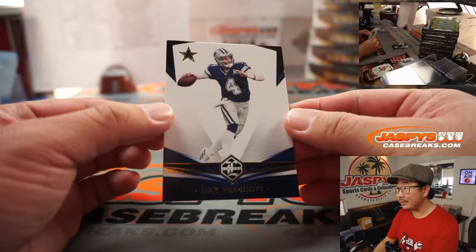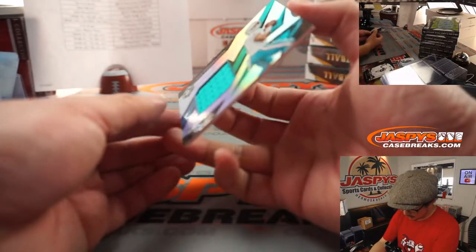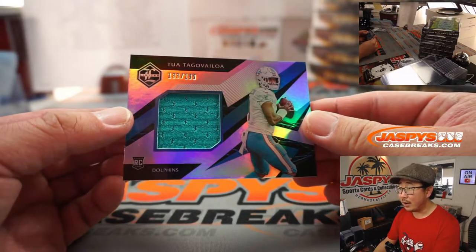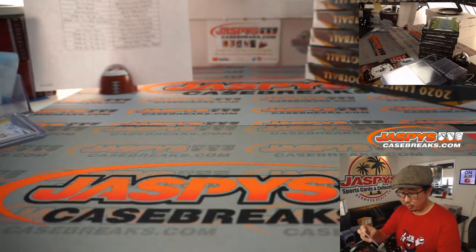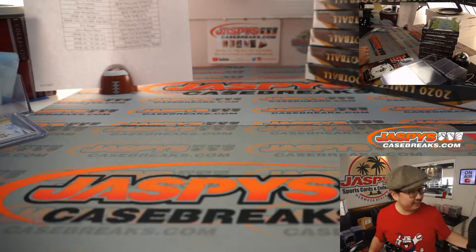And behind Dak Prescott — he got paid, that's the number of years he got on his contract — is Tua Tagovailoa. Nice relic, 183 out of 199. Miami 3 is a number block — that was the group of smaller teams. Miami 3 is going to be for Jade.